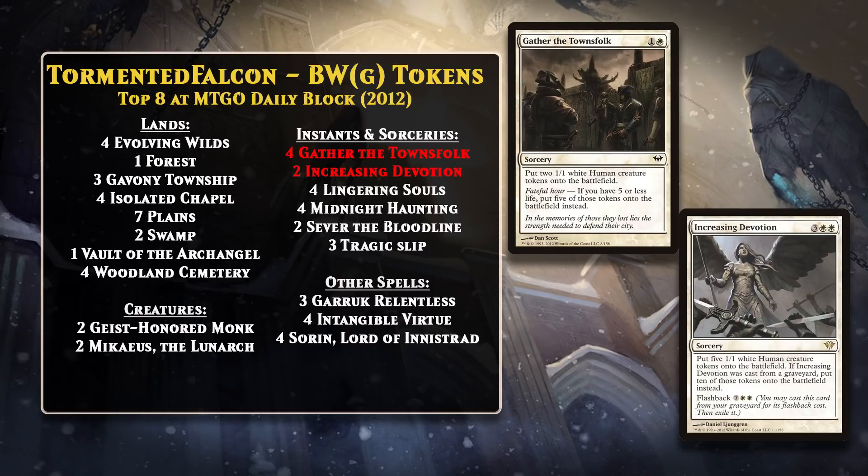The problem was this Block Constructed format didn't have any good way to deal with decks making this many tokens. With such a small card pool, making token decks this strong was a pretty big mistake, especially when there wasn't a way to deal with the tokens effectively. These decks were doing far too well on Magic Online, and there was basically no reason not to play the deck since nothing else could really compare. Every Magic Online daily event after the release of Dark Ascension featured at least four token decks in the top eight, and in some of them literally every deck in the top eight was a token deck.